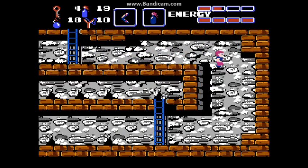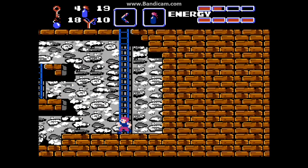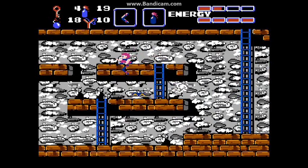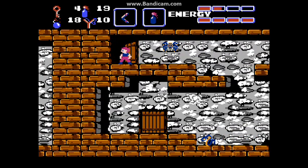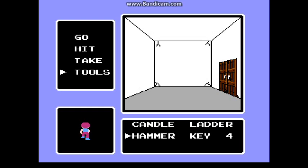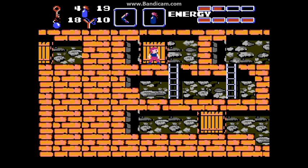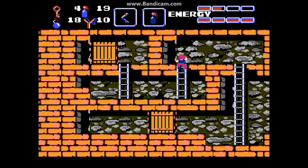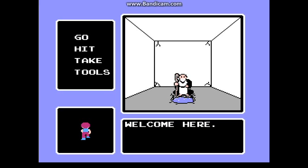We're gonna go down here and take this ladder, because all the other places are just dead ends. More shortcuts with the jumping shoes. We're gonna wanna take the top one here, because the bottom one's just a dead end. We're gonna wanna reveal this door with a hammer. This room's pretty self-explanatory, so let's just head down there. And here's our last warp zone in the game.